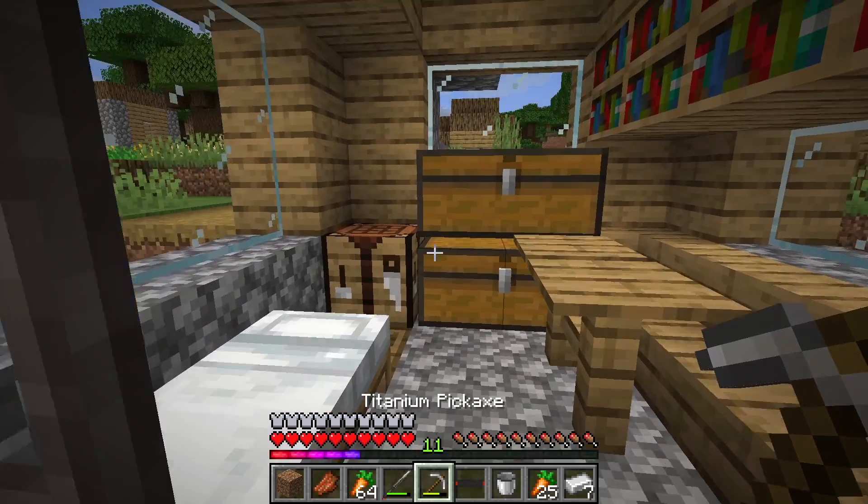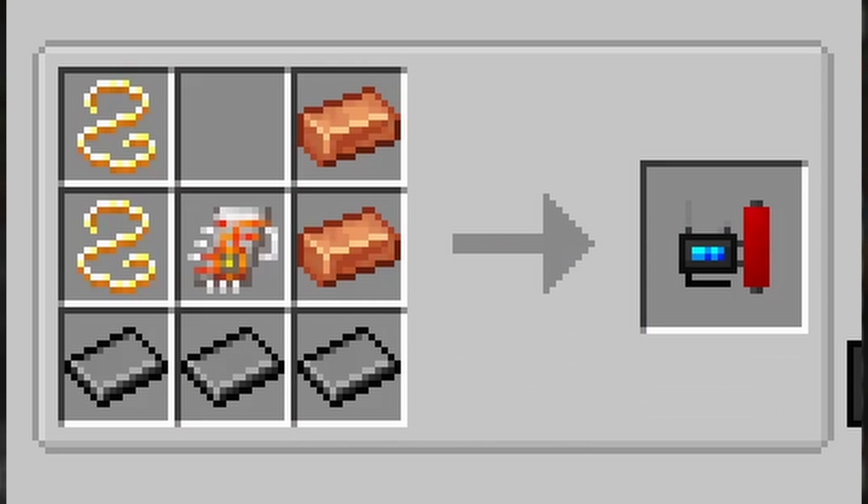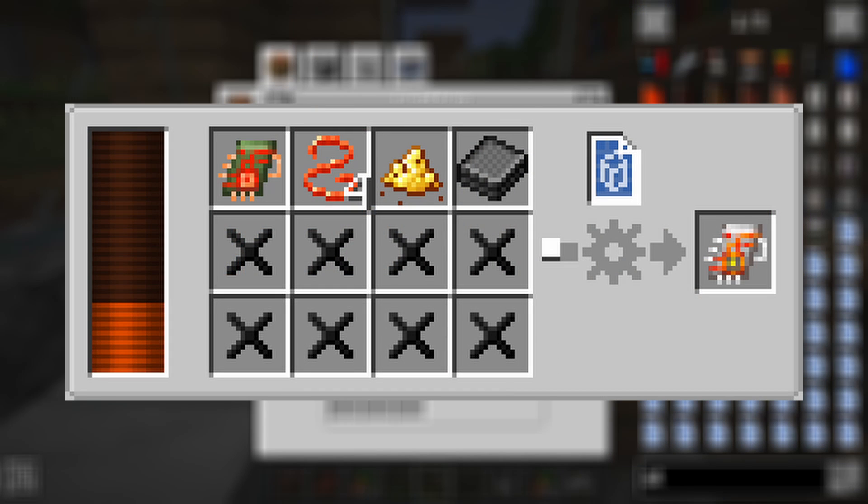First of all we need to locate the oil — the oil reservoir detector will help you. To craft the oil detector you need 2 gold wires, 3 steel plates, 2 industrial grade copper, and 1 advanced circuit which is crafted in the assembly machine using insulator, gold powder, red copper wires, and an enhanced circuit.